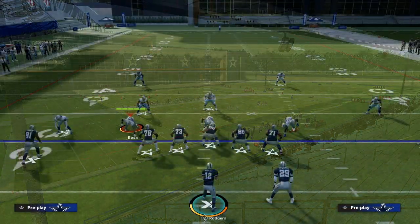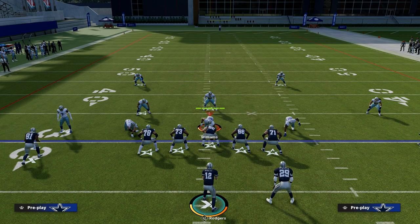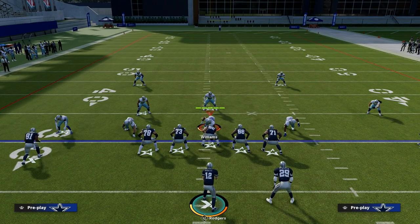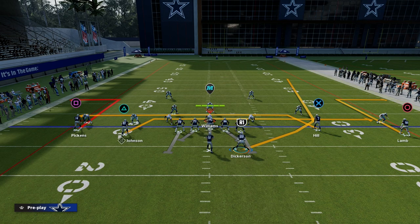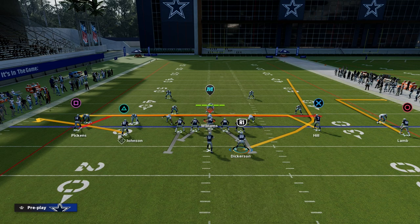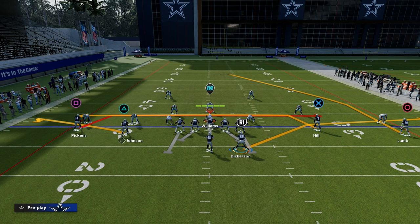Mesh is also really good against zone, but first and foremost against man to man. What makes mesh mesh? Really all it is is two receivers meshing — two drags coming across the middle. There are different variations: one has two out routes on the outside and then two drags in the middle. Another could have two drags with an out route on the right. Another variation I really like is a post or a deep dig — very effective.